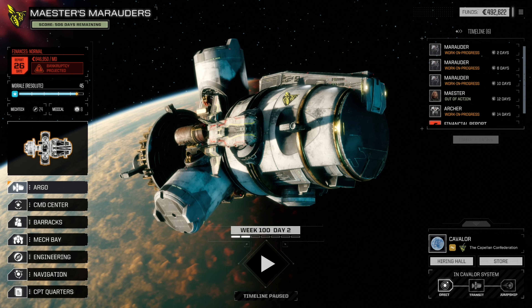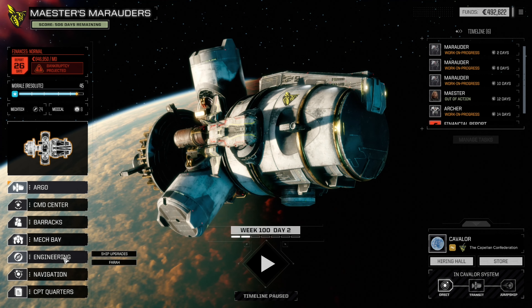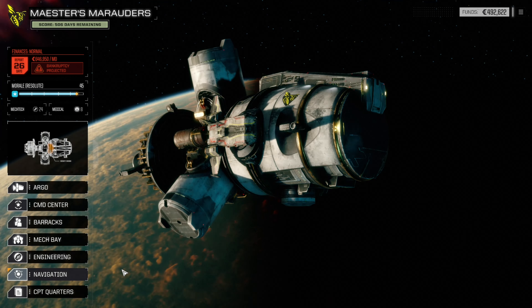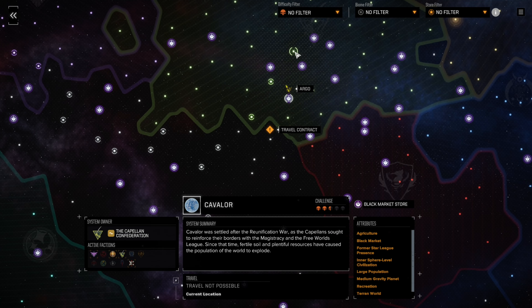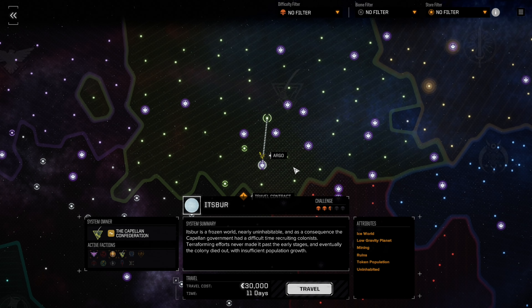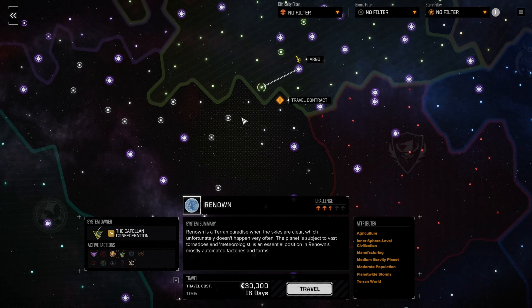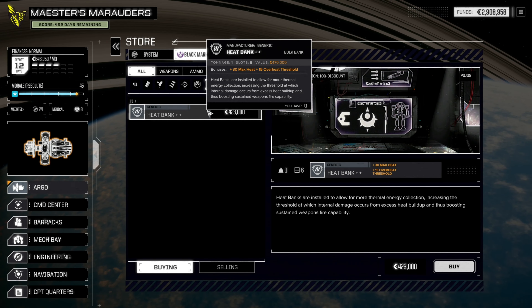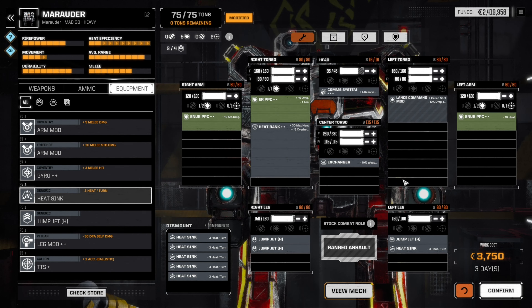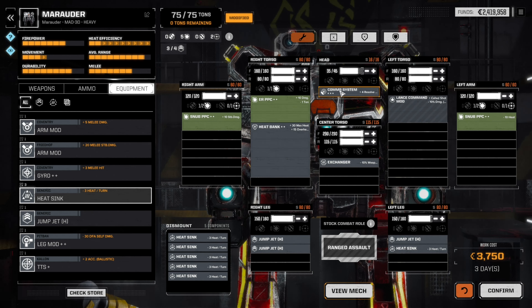Argo status — financial report in 26 days, I'm out of action for 12, but everything else is being worked on. In an effort to have this video not be an hour long, I've cut out a lot of travel time. The crew is heading to the upper right-hand corner of the map where there is a flashpoint. On the way: heatbank found — give me! PPC Marauder, you are now complete: three fancy PPCs, a heatbank, an exchanger, and now jump jets. I am incredibly happy.